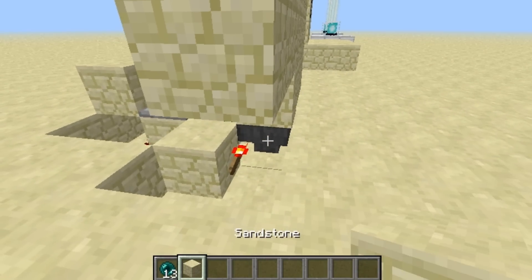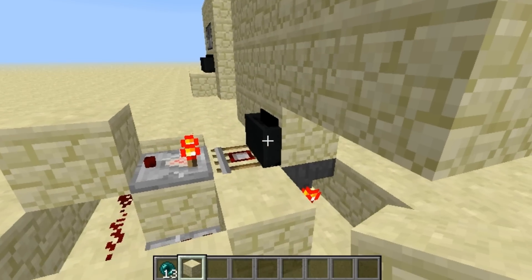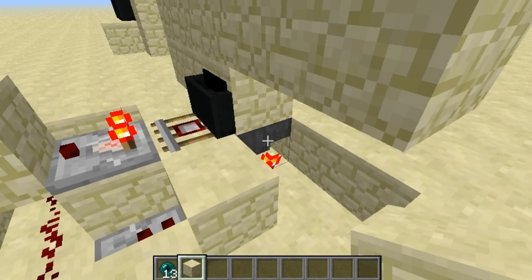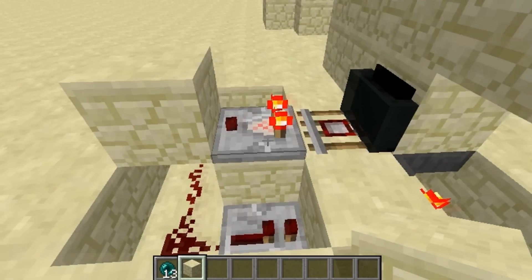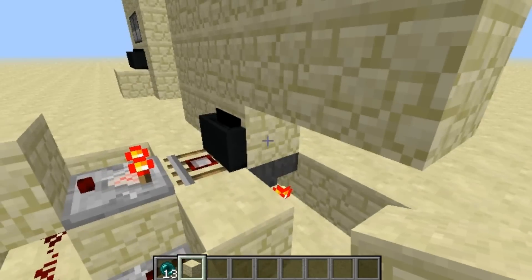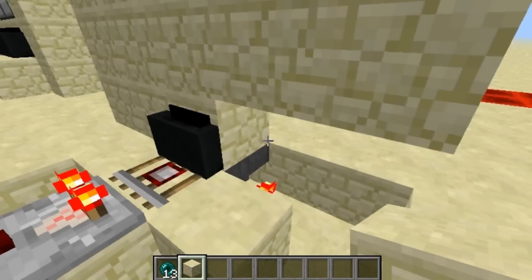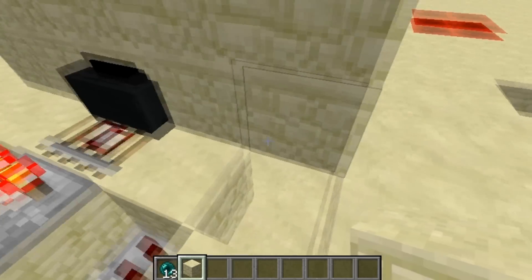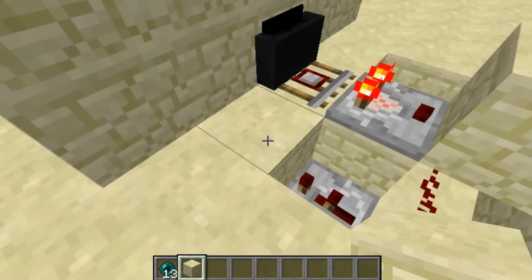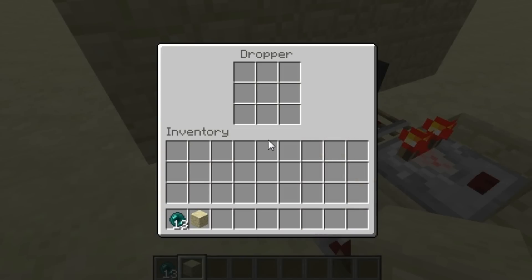Then as you can see over here we have a hopper. The hopper minecart is on top of this hopper, so it's going to suck the item in, then come back to normal and only take one — same concept as the other design. Now I can place a block inside, and then it's going to go into this dropper, which also works with a dispenser.